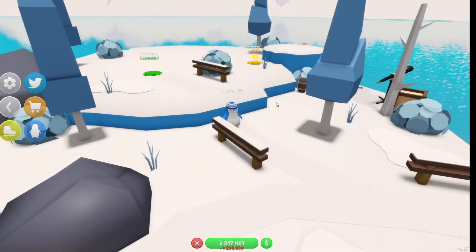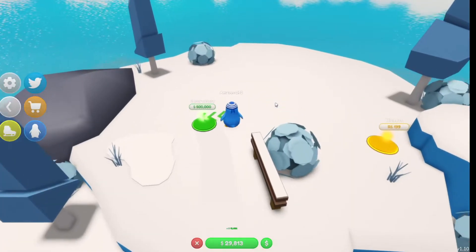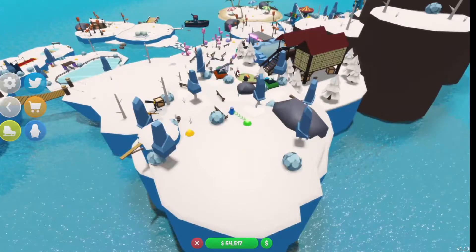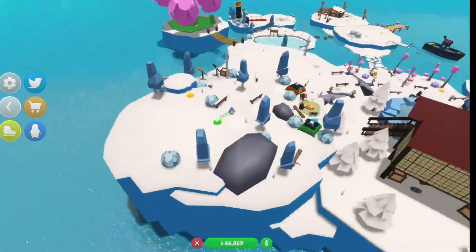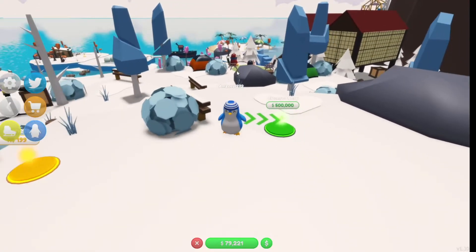I can now afford the path for £200,000 and then the next thing we need to purchase is the observatory for £500,000. This extra island is actually quite expensive so I might need to save up maybe like a couple of million and then I can purchase most of it.